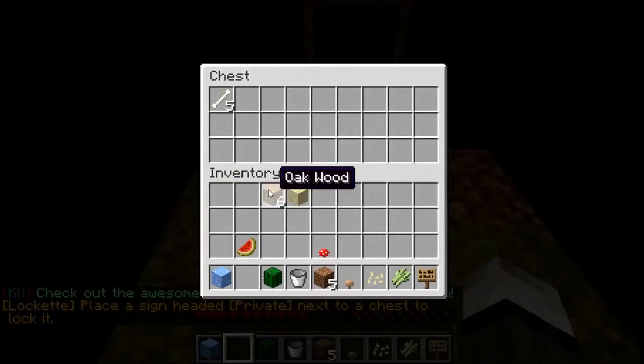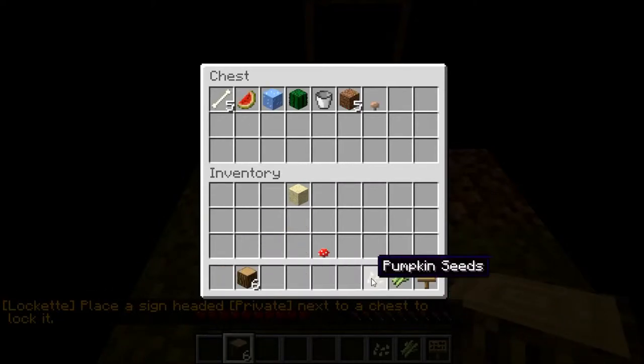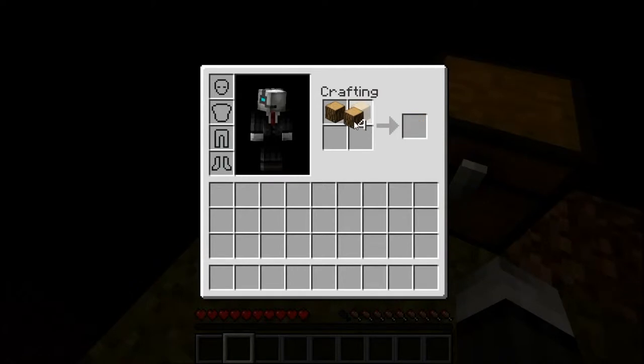It'll be funny to see how incredibly stupid I can look. Basically what you want to do, you want to get some wood. I'm not actually going to need any of this stuff. This is a great server — I'm just going to interrupt myself — this is an amazing server. What am I doing? I feel like an idiot.